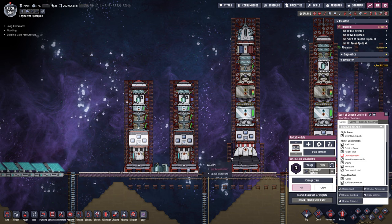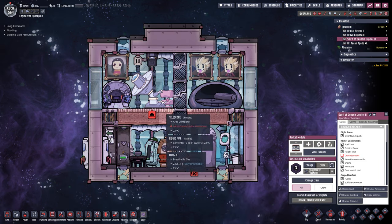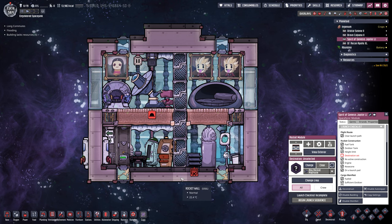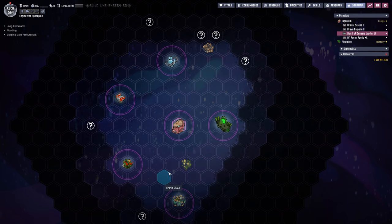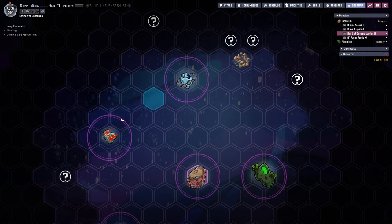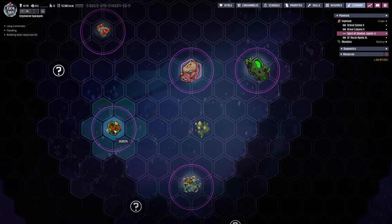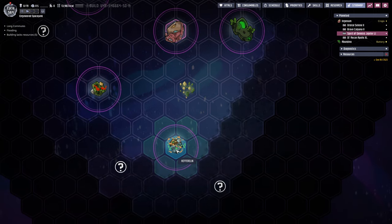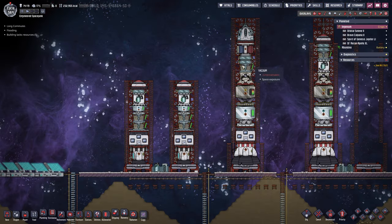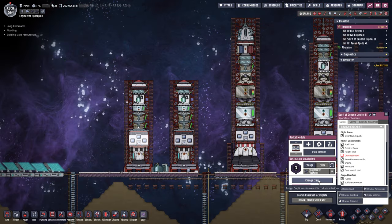It should be Spirit of Genesis — this left one right here, yes. And right here we have a telescope, so if we send a dupe in here we should be able to go back to space and send it to a planetoid. Probably the easiest ones to start with are not the frozen or the lava one — we're probably going to go for either Ugista down here or Hefferlin all the way at the bottom.